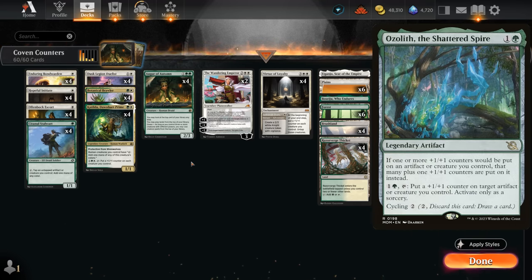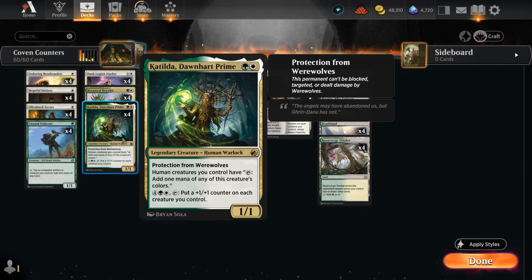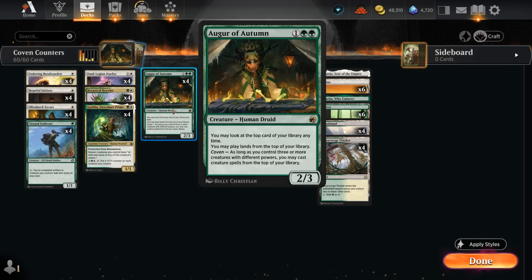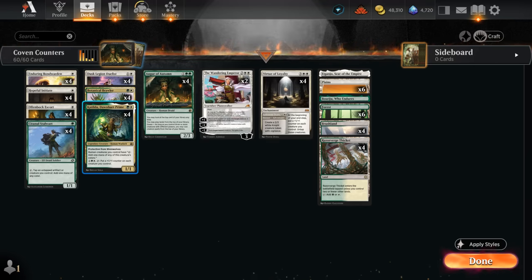Instead I'm trying to keep the creature count as high as possible, so we have more humans that can tap for mana alongside Katilda, more creatures in general that can pick up plus one plus one counters from the six mana ability, which we're also going to activate quite often. We also have more creatures we can play off the top using Augur of Autumn — initially only plays lands off the top, so it can still be a nice source of card advantage, but once we enable Coven we can also play creatures off the top, and especially paired with the extra mana from Katilda and Stalwart we can quickly pull ahead.